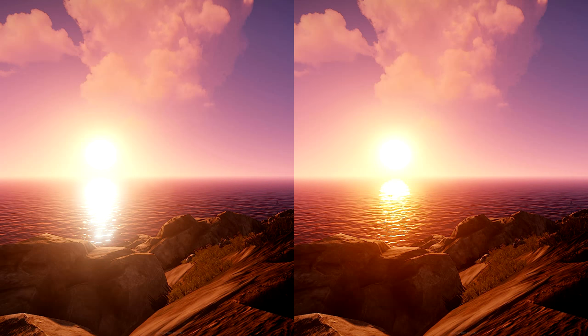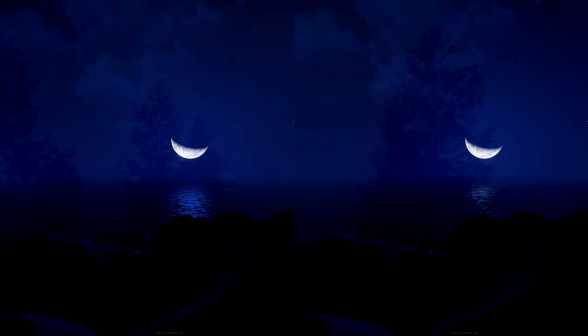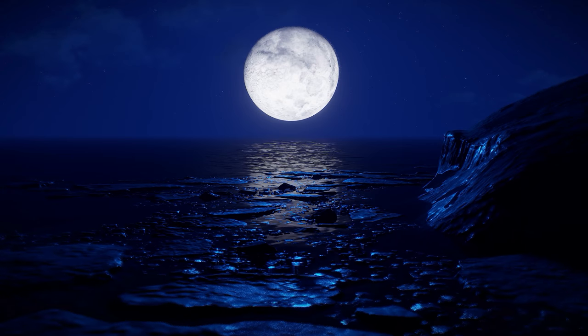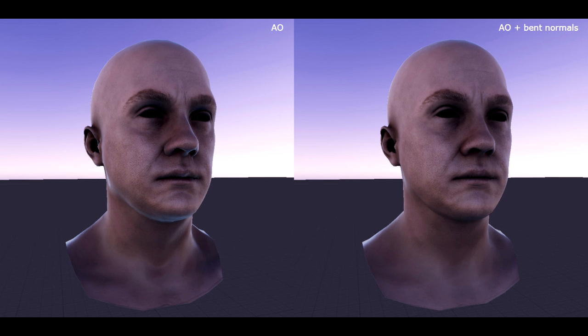Color improvements and general bug fixes mean far fewer bad hair days from here on in. Last month a temporary solution to generating water reflections was implemented whilst a new better system was developed — this is now in, and they once again show sun, moon detail, stars, and clouds, while delivering better performance. Some visual work has also been taking place behind the scenes to make shadows and reflections appear more natural.